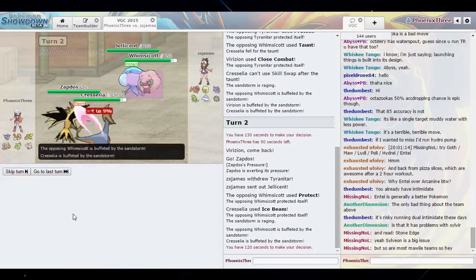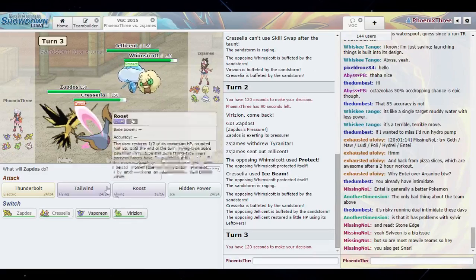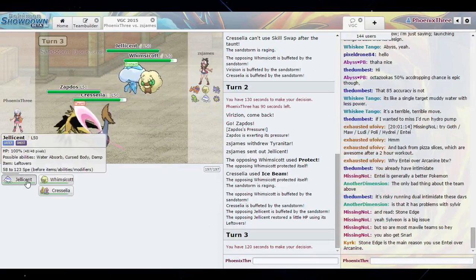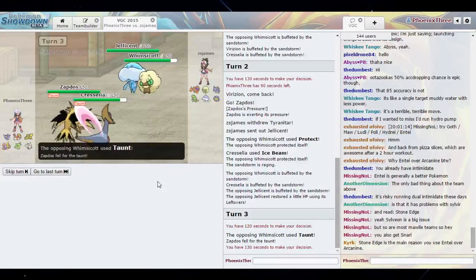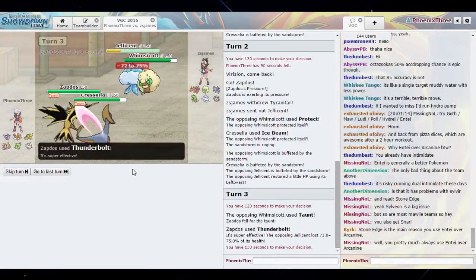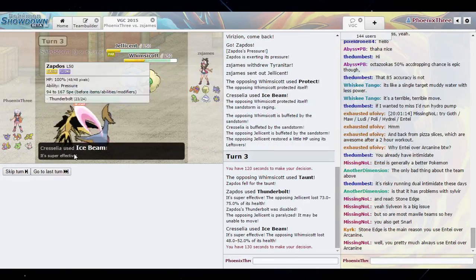We are definitely looking good here, we are covering our bases. I'm not gonna go for any more plays here, I'm just gonna Thunderbolt. I've got Vaporeon in the back, so we're just gonna Thunderbolt. And he's got paralyzed — that's good. Ice Beam the Whimsicott.